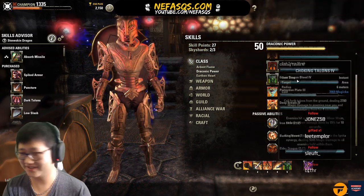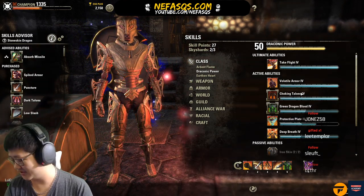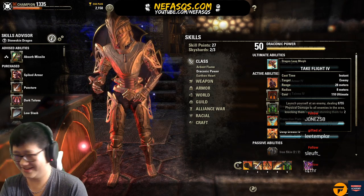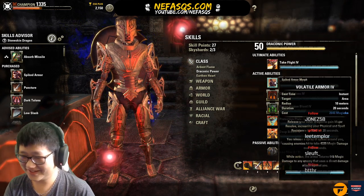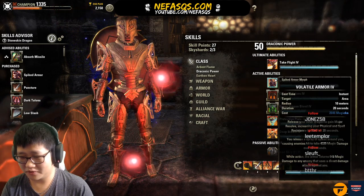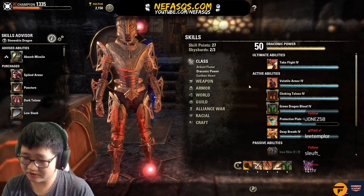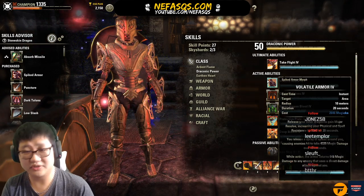Moving to the Draconic Power skill line. If you are a DragonKnight tank, do not use Take Flight — if I see you using Take Flight as a tank in my raid, something is very wrong. For Volatile Armor versus Hardened Armor: if you're starting out as a new tank, either morph works. Hardened Armor has been improved — better damage shield and better duration. Volatile Armor is a nice way to keep soft aggro on dungeon mobs.